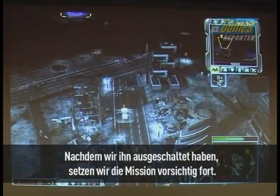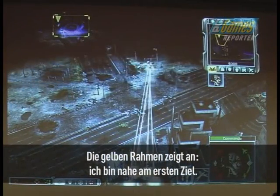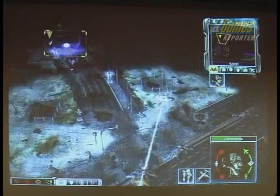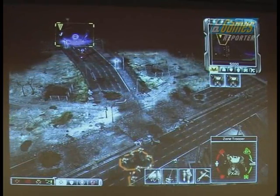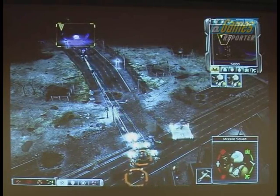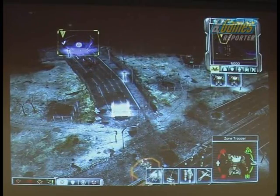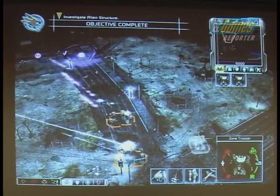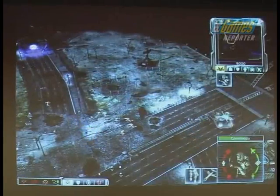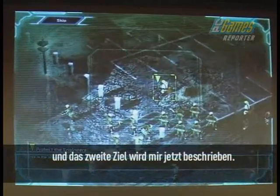Although my troops are growing thin, so I have to be extra careful. That yellow box indicates I'm pretty close to my first objective. Now that's completed — my first objective — it gives me a notification telling me so, and the second objective is now given to me.